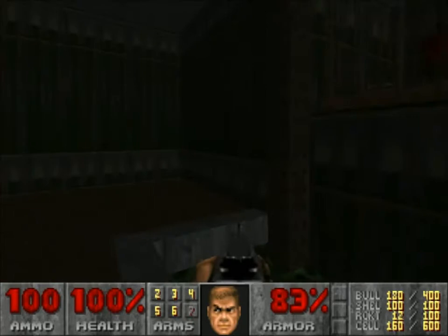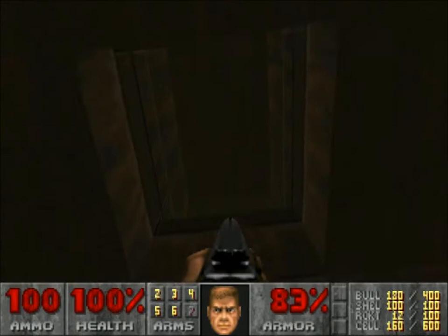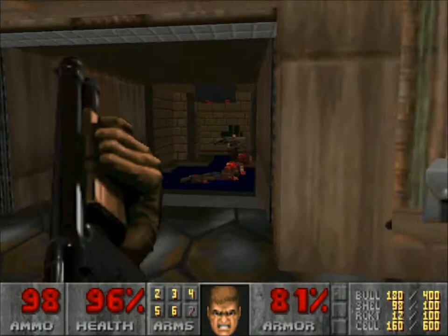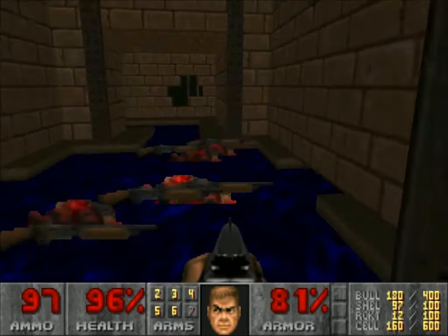I think we triggered that a bit early, so we managed to save ourselves a bit of ambush time. All hitscans — including the pistol guys and the chaingunners — are always a top priority for me when it comes to larger battles in Doom, because they can be really devastating. Even though they're easy to kill, doesn't stop them from being annoying.